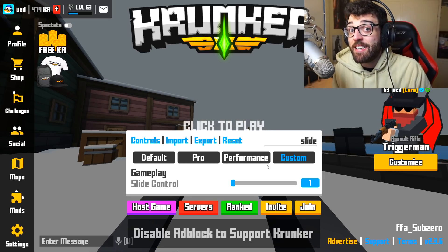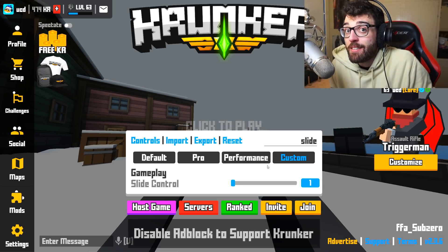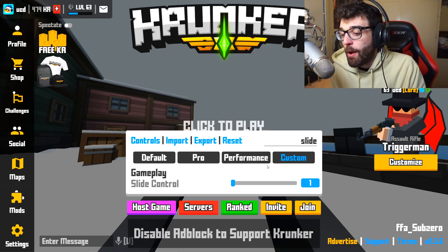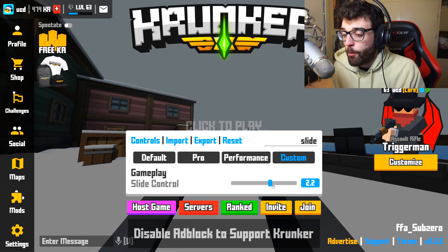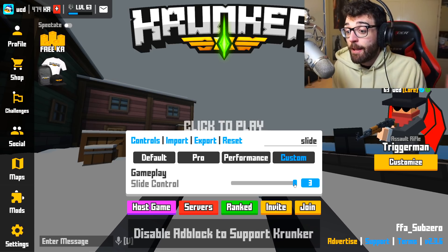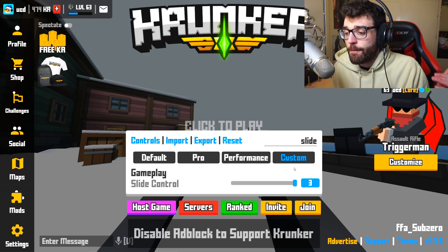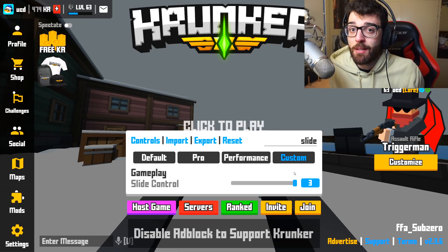So if you hopped on Krunker right now and didn't mess with this setting, you would feel no difference — if you're a 60 FPS player, you would be slide hopping like a 60 FPS player. However, with this slider, if you move all the way up to 3, or whatever value you decide to choose — I recommend 3 to start out with because that's the best setting — if you have 60 frames per second and put slide control on 3, you will be slide hopping like a 180 FPS player.